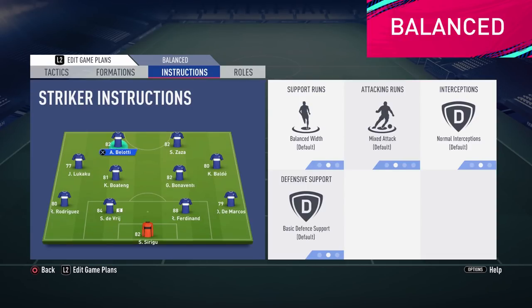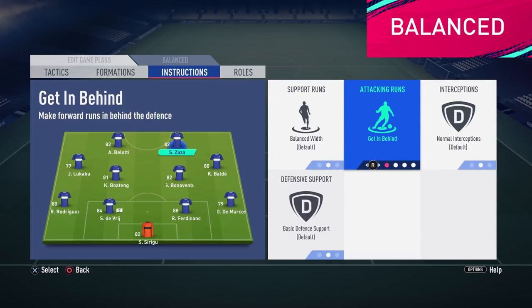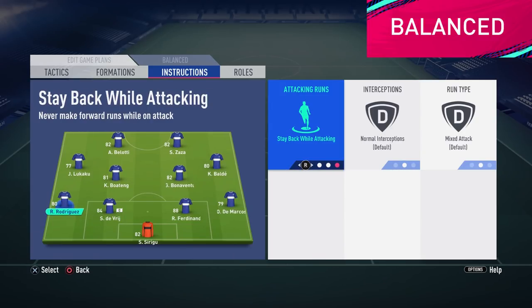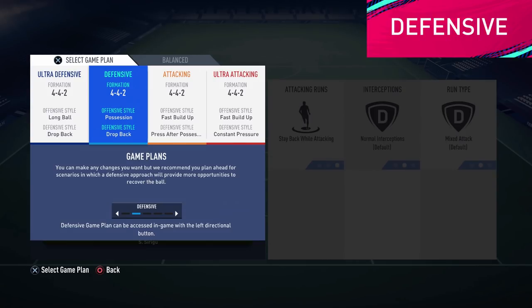Instructions will depend on your formation, but the rule is to use getting behind for the strikers and stay back for both your CM or CDMs if you're using a 2-man midfield. If you have a 3-man midfield you only need your central mid to stay back. Also we are using stay at the back for the wingbacks. And then we have your defensive game plan — if you don't want to use your default formation and can't be bothered to pause and make the change in the game, you can just copy what I mentioned for balanced and change this to your favorite formation.